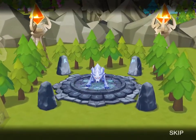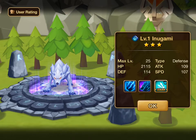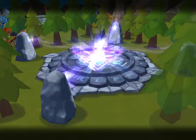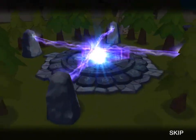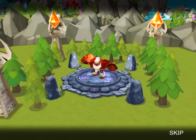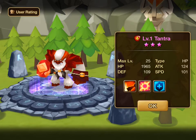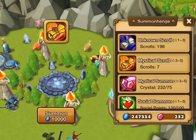Water Inugami — another skill up for my light Inugami. I don't have that much luck. An awakened fire yeti — well, could be better.